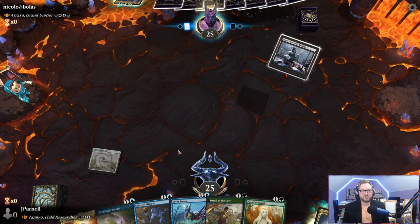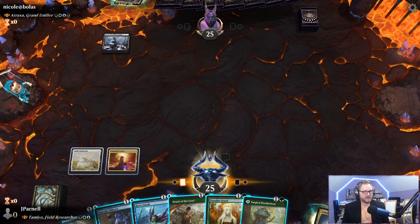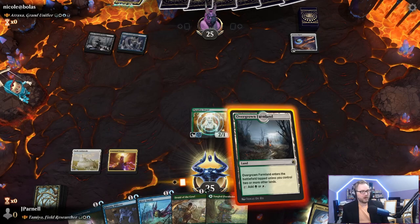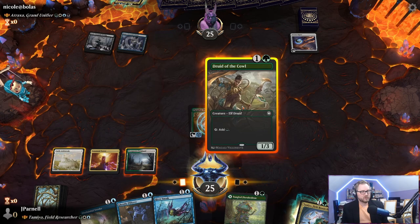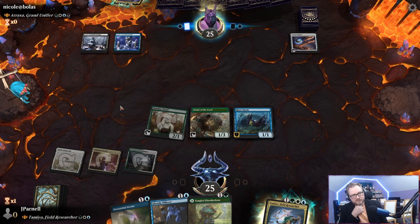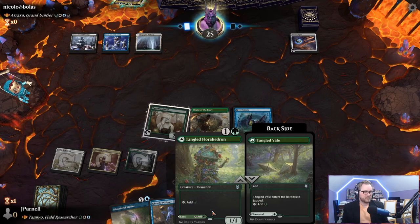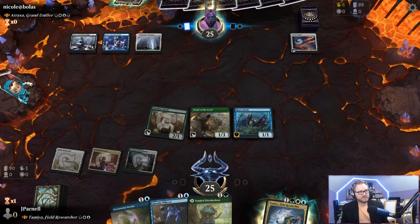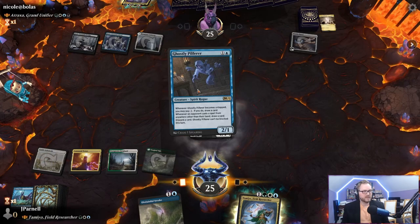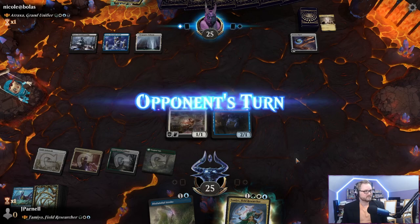We'll play Command Tower and then Paradise Druid — this won't die at least. We do have a Disdainful Stroke for Atraxa, so we're really going to need to hang our hat on that. We play Druid of the Cowl, River Sneak, and Tamio is going to come down next turn, hopefully drawing us a couple of cards. We really don't want our opponent to cast a sweeper — and there it is. Time to rebuild.